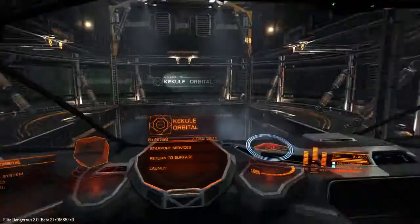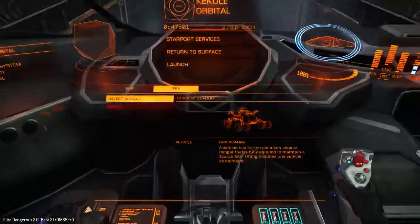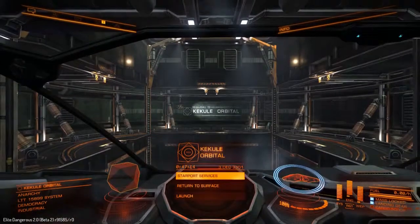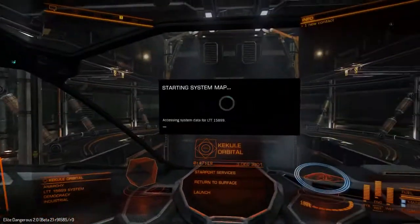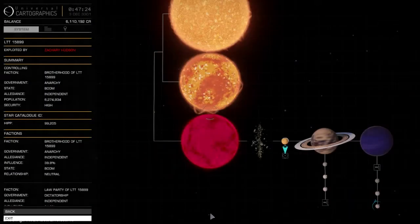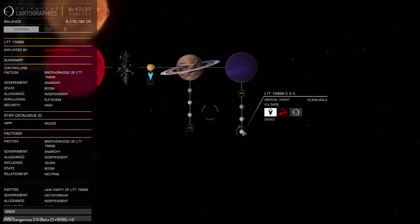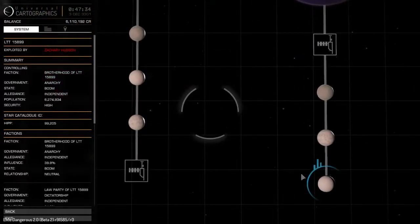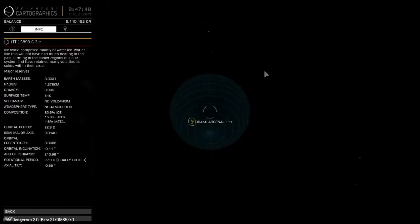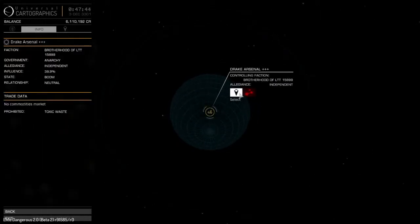I've just set up the ship so that it can support one of these SRV vehicles. I've equipped the ship with the modules it needs, like the vehicle hanger. I've got one vehicle inside. In this system there is a planet we can land on that also has settlements. It's indicated by the blue halo around it, and these little bars represent settlements. If you click on planetary map you can see the Drake Arsenal, so we're going to use that as our destination.